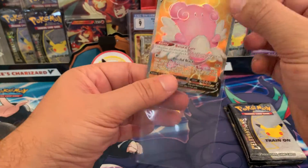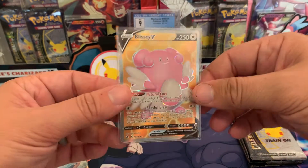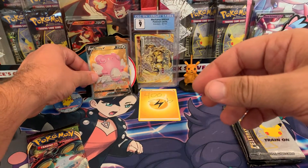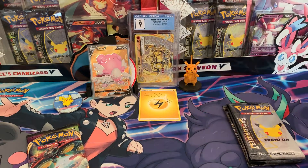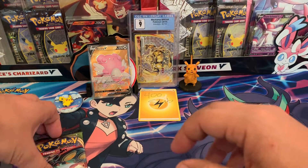I don't think I have that Gliscor card, so that's exciting — definitely going in the binder. We're not completing the set today, but that is a card I needed which is super exciting. It's a reverse, so it goes in the reverse pile.